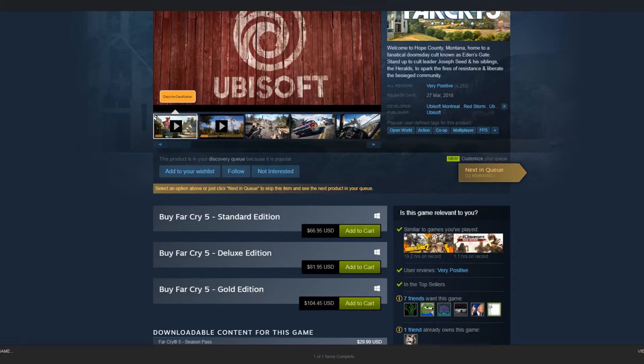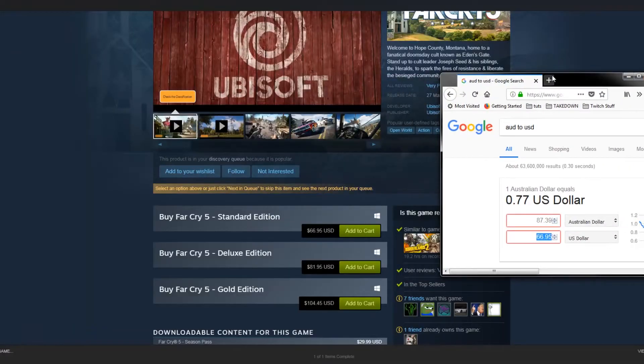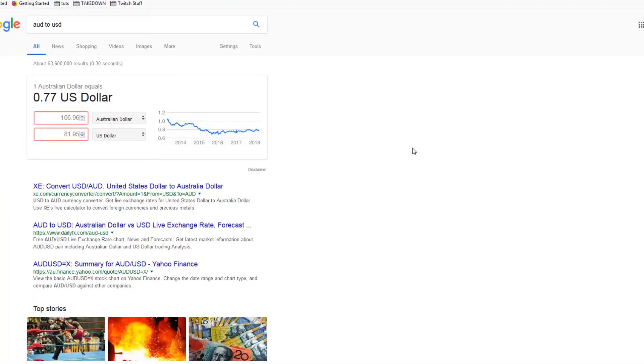The Far Cry 5 deluxe edition on Steam is $81.95 USD. Let's do the conversion on that — $81.95 USD comes out to $106 Australian.